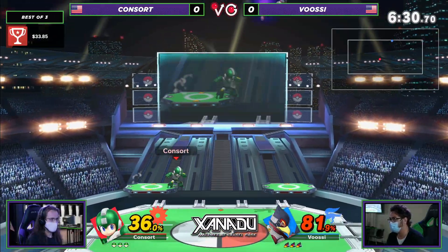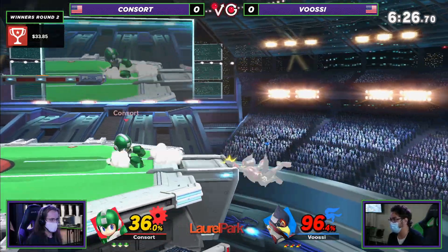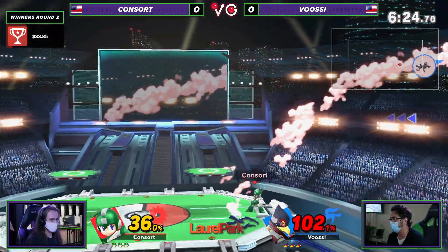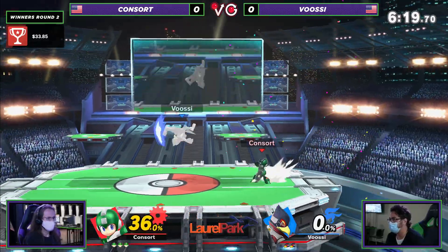Okay, perfect landing up air into the second one — that's some serious damage. It's like a projectile Yoshi down air. Beautiful ledge trump into the delayed back air. Metal Blade into the down air. What a start from Consort.